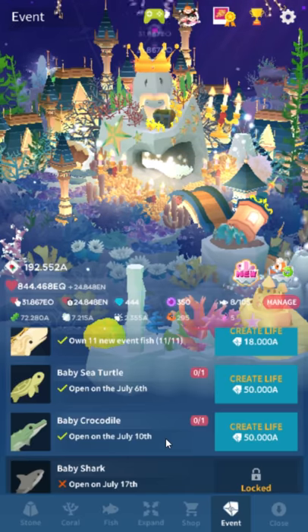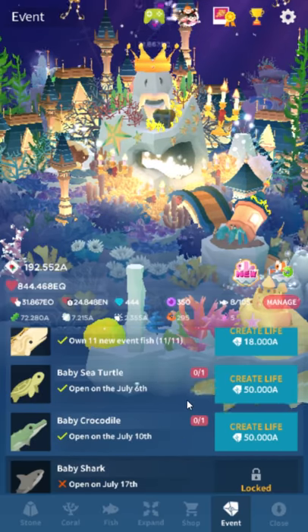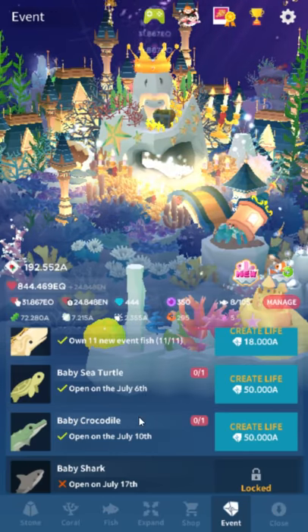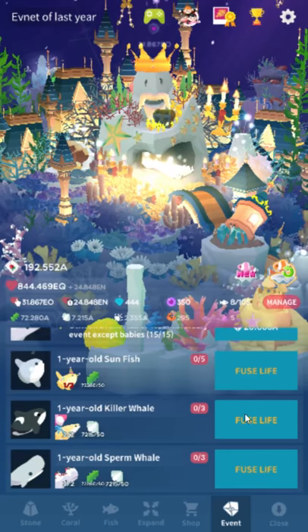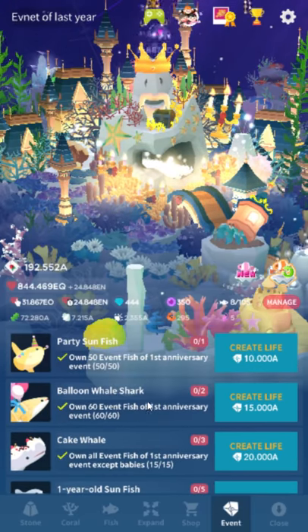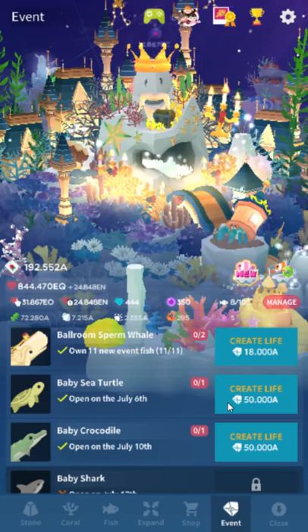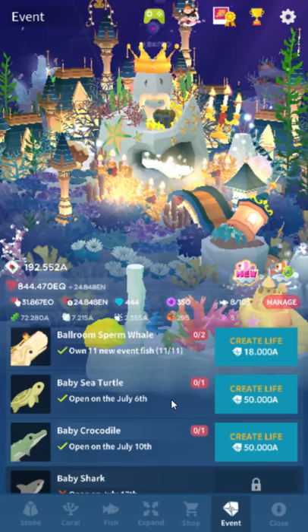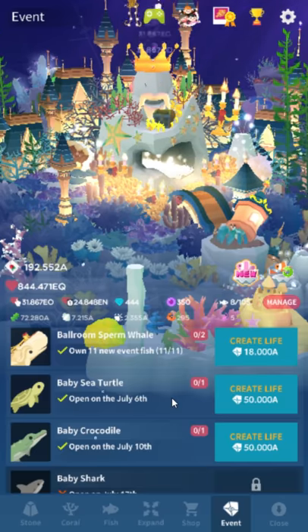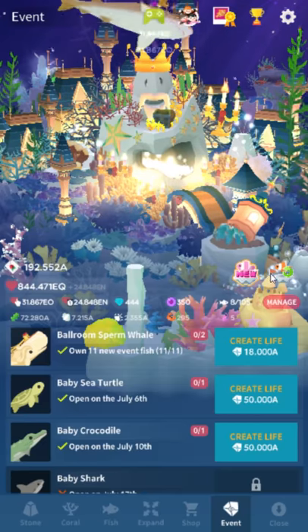Speaking of costs — we complained last year about the baby fish cost, and the baby fish cost more this year. Everyone complained. The way it worked last year, the reason the last year one sucked was that you had to buy five of the parent fish. So five party sunfish is 50,000, but each additional one-year-old sunfish only costs 10,000. Now everything costs a flat 50,000. So each individual one of these costs as much as five babies from last year. They made the babies worse.